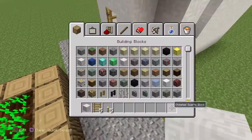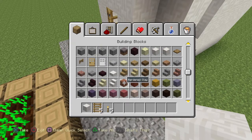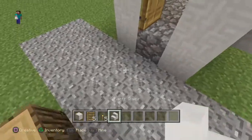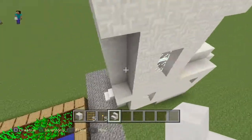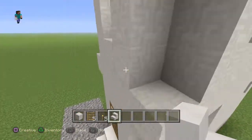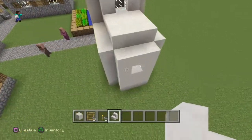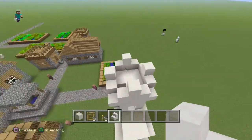Looking nice. So let's just now get the stairs — here we go. Stairs there. Might change it to an iron door, still not sure. So yeah, that seems like the exterior done.